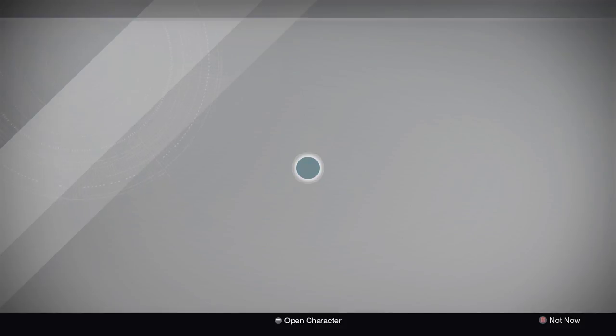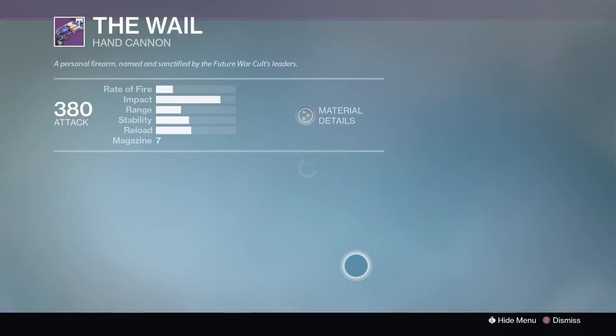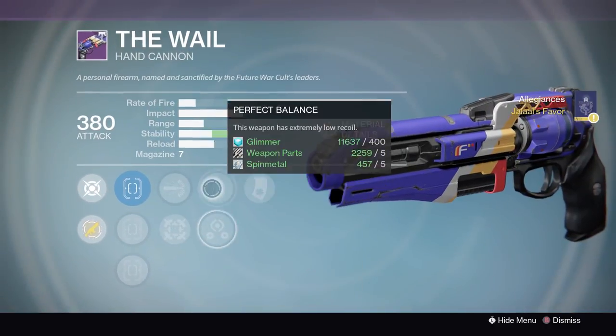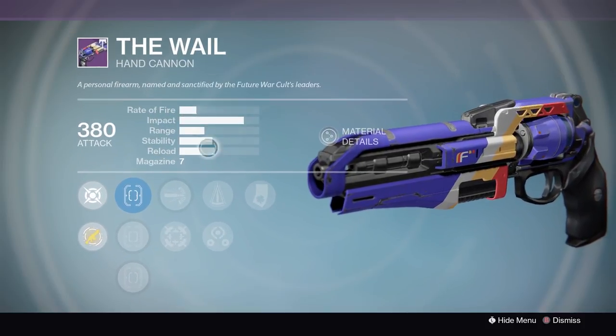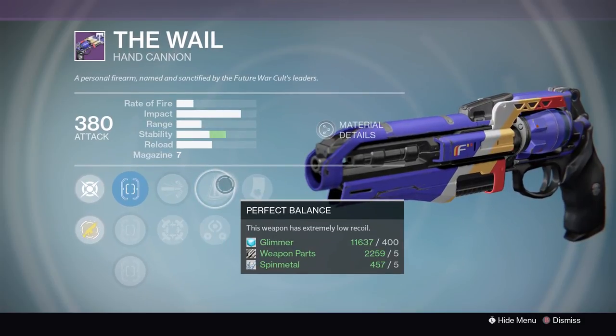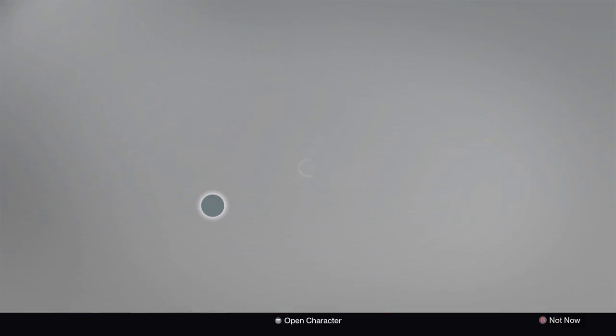Let's look at Future War Cult. The Whale has Luck in the Chamber and Perfect Balance — that's bad. This is an awesome archetype hand cannon but you cannot get Rifled on it, which is really unfortunate. You can get Hammer Forged, which is the best option, but it's just not going to compete with your other hand cannons sadly.